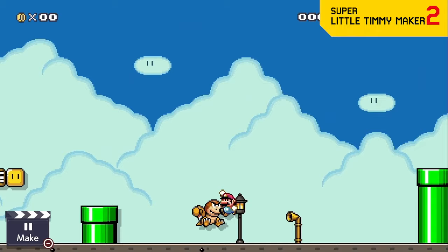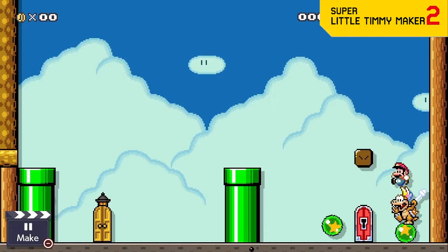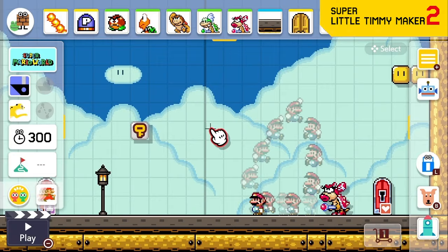Boom Boom and other sub-bosses are too easy when they only take three hits to kill, so we're letting you increase that number as high as you want, all the way to infinity. Just imagine a boss rush where all Koopalings take three hits to get a key, and the last one has infinite hit points and the key is just in a hidden block. So much fun!